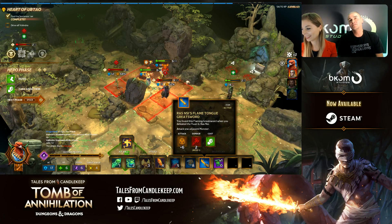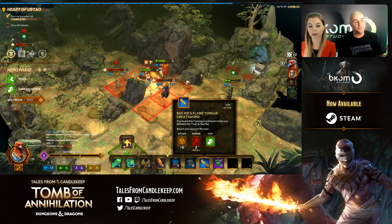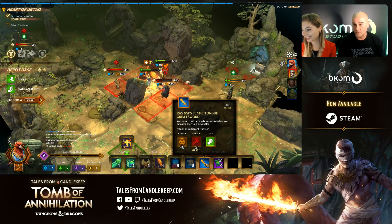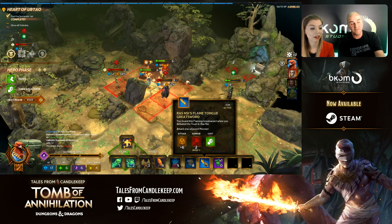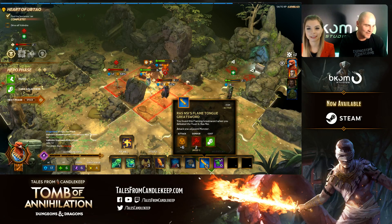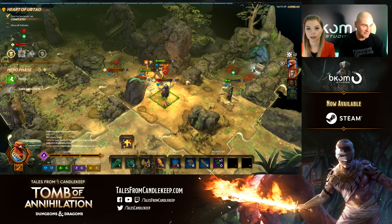Each time you play this type of game the experience is always different — you can have an easy fight one run or a very hard fight the next. Since last time we killed Rasney, his sword dropped and becomes an item in your loot inventory. Let's use Rasney's Flamtongue Greatsword against Valendra and see what happens.